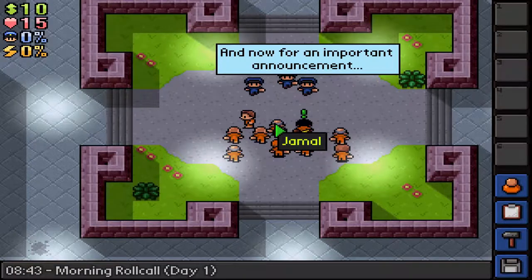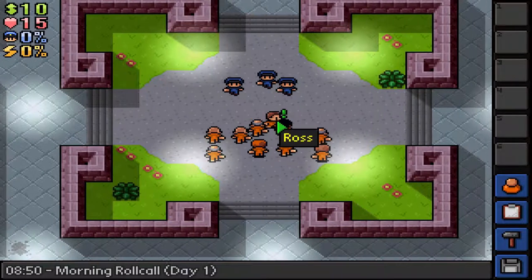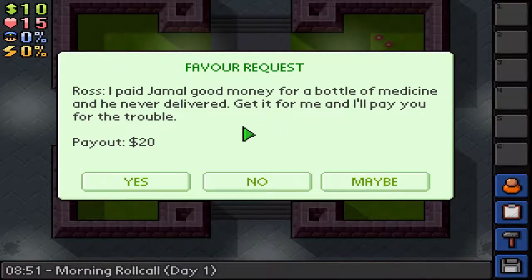To talk to someone, we can just left-click on them. Here we have a request — Dermal says Officer Caleb escorted him into an ambush and he took a beating and wants to return the favor. He wants us to knock out Officer Caleb, which I cannot do at this stage. So I'm going to say maybe, because if you say no the relationship goes down. Let's take a look at Ross — he paid Jamal for a bottle of medicine and it was never delivered. I'm going to say yes to that one.